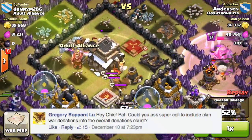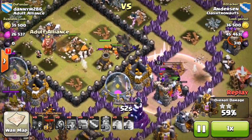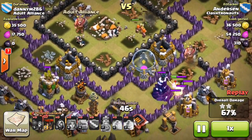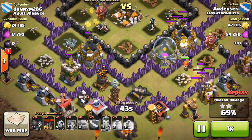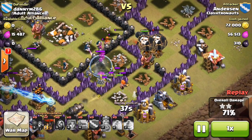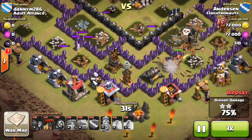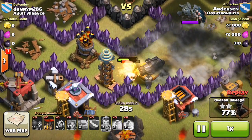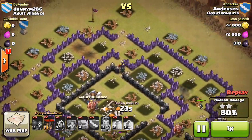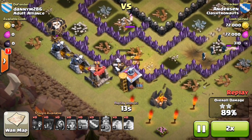Gregory asked: could you ask Supercell to include clan war donations into the overall donations count? The reason I personally think they don't add it is because it's easily skewable and exploitable — you can just remove the troops the instant you get them. Let's say I train up 150 archers. I can donate all those archers into your clan war castle, you can instantly remove them, and I can donate them right again. Unlike the regular clan castle where you have to wait 20 minutes to request again, with clan war castles you can just keep donating over and over, so the donation numbers would get out of control.